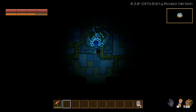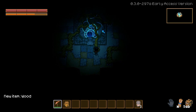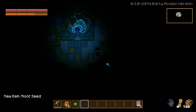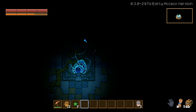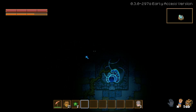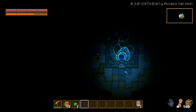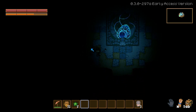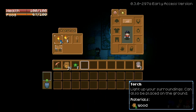Looks like the core needs energy. We found some wood. I probably don't want to use my axe on that since it takes durability. We definitely need to get some wood to make torches. I really enjoyed Terraria and I hope this game is like that. I don't think the devs are going to do anything else with Terraria — they're moving on to other projects. So a Terraria-like game would be a little neat.